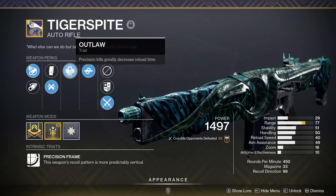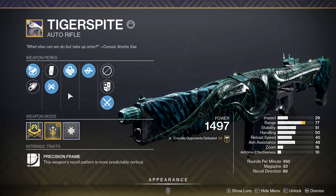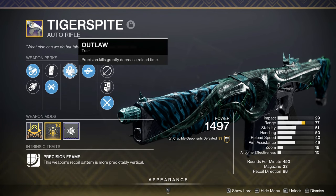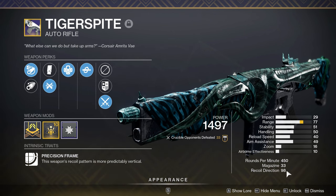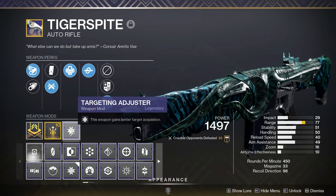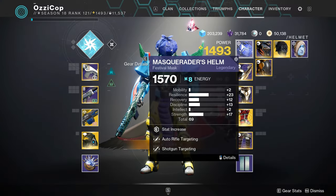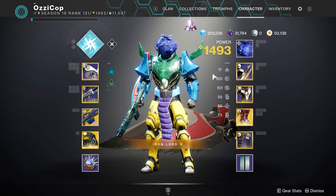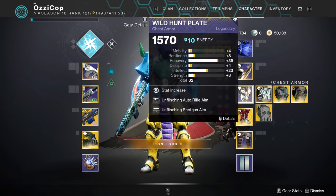The roll we have is Kill Clip, Outlaw, Ricochet Rounds, Arrowhead Break, and a Range Masterwork. I wouldn't change anything about this roll except you can get Surplus here - I think that's the only thing that would make my roll better. Since I already have 98 recoil direction, I threw on a targeting adjuster mod. I got my Festival of the Lost mask on right here because who doesn't love voluntarily nuking their stats? Here's the rest of the mods that I'm using.